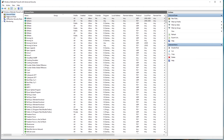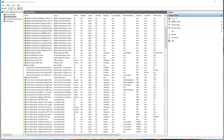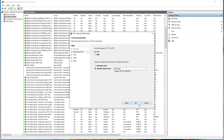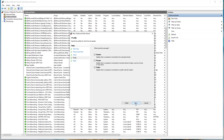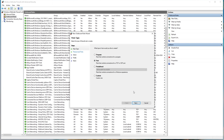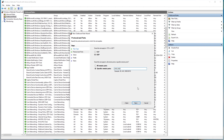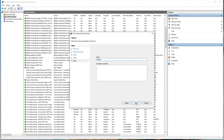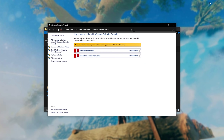Then head across to Outbound Rules in the top left and in the top right, click New Rule. Port, Next, TCP, paste the ports, Next, Allow, Next, Next, and Valheim. Finish. Once again: New Rule, Port, Next, UDP, paste in the ports, Next, Allow, Next, Next, Valheim. Finish. Now we've allowed it through our Windows firewall.